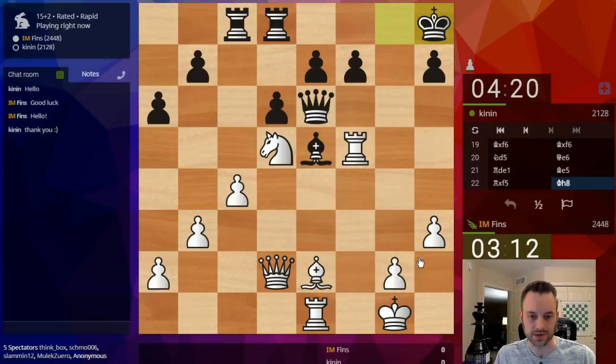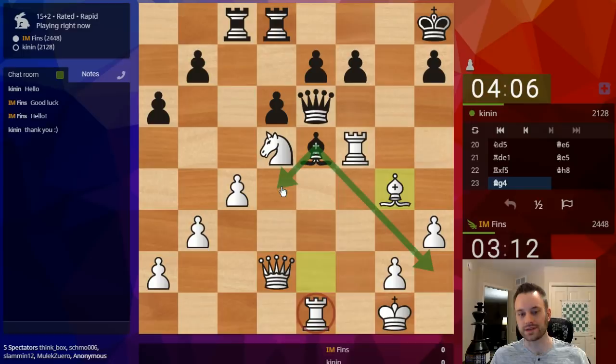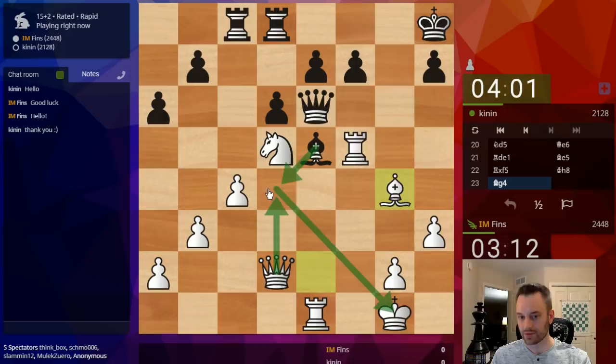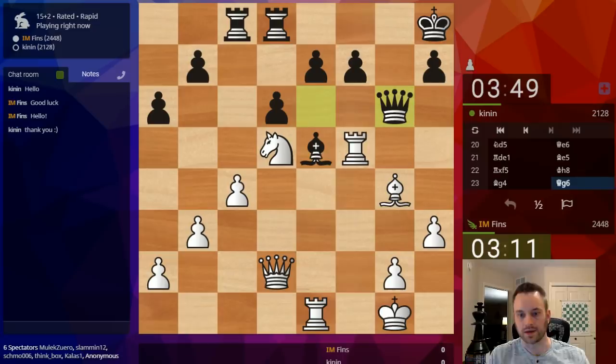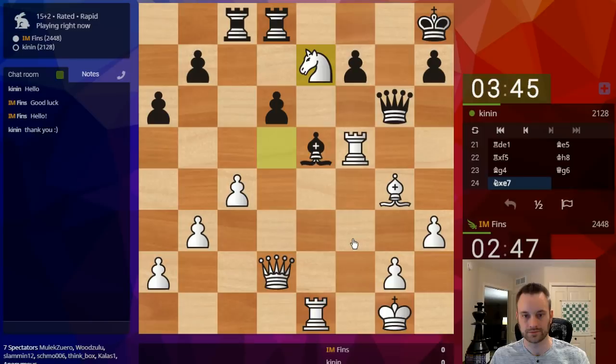This Rook on E1 is defended, so even though Black has a couple checks here, doesn't matter. Note that Bishop D4 check can be met by Queen takes D4 check in reply. Queen G6 was played, and now Knight takes E7 — that's very likely going to be my move. Could also play Rook takes E5 first, some sort of trade, then Knight takes E7, but it's not necessary. Here, I guess there's Queen G7, take, Bishop C3 — but I'm going to be up so much material. Let's just play it. Take.